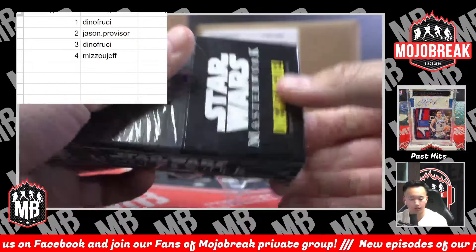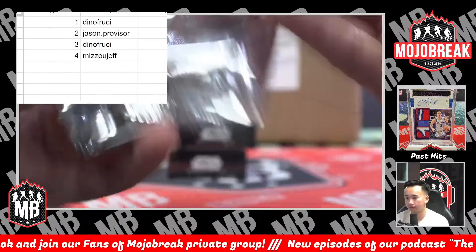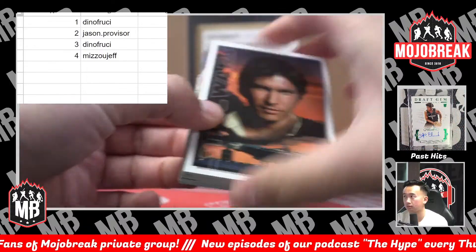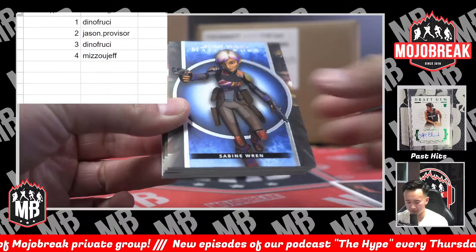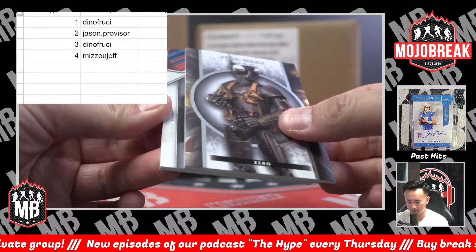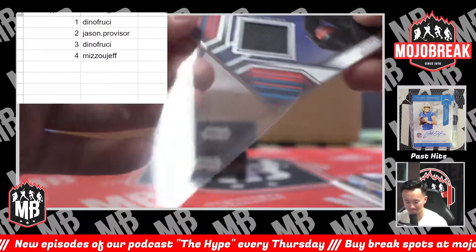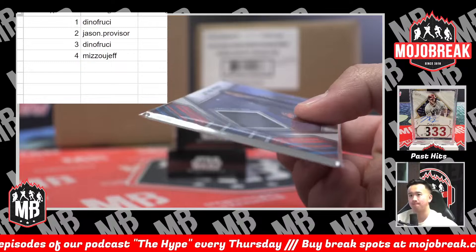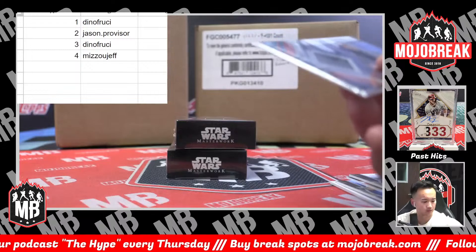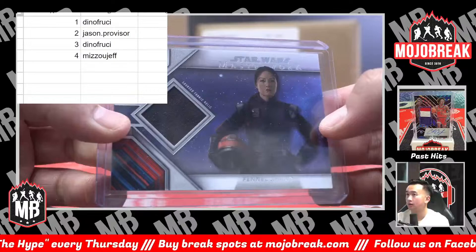Second pack in the break is Jason, good luck. Han Solo, Sabine Wren, Ninth Sister. We got a relic card of Fennec Shand — we got a relic! Actually I think it deserves 130. Fennec Shand.